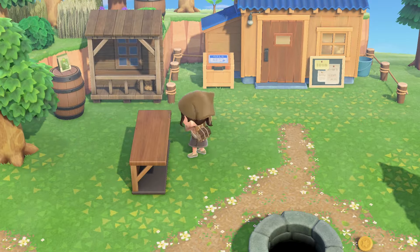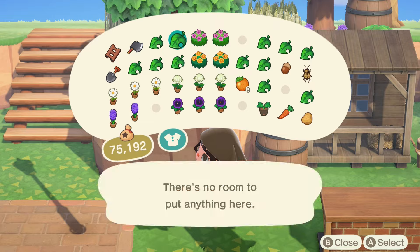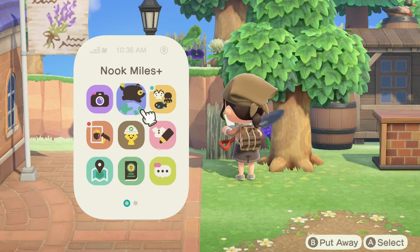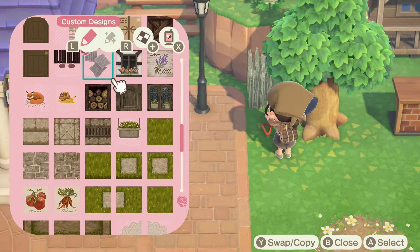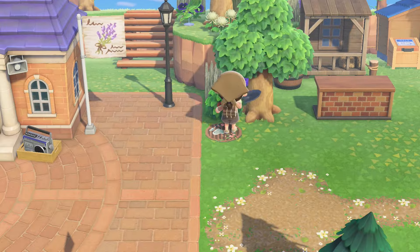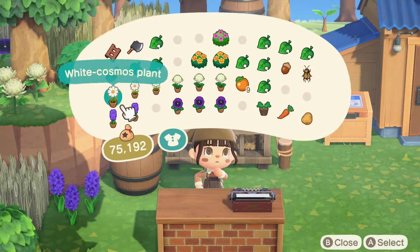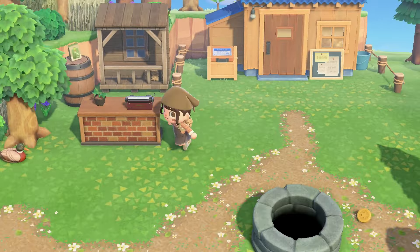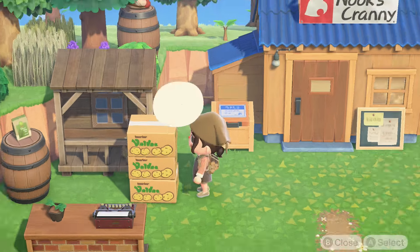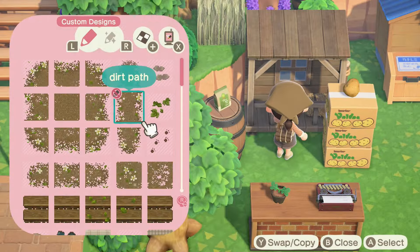Working on this area next to Nook's Cranny — because my Nook's isn't upgraded I really wanted to do like a farm-to-table stand kind of vibe out in front, since I feel like it suits the non-upgraded Nook's Cranny super well. Then I'm just filling in this area with my typical flowers, bushes, and wheat field and I'm really trying not to overdo the decor. One of the things I love most when I visit other people's islands is when it's not overly full and there's open space to run around — and I don't do that on my own islands at all. I'm really trying to give myself permission to leave areas empty.